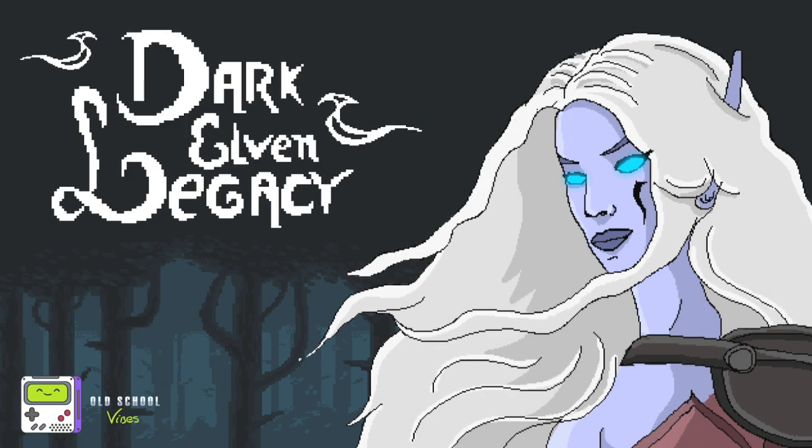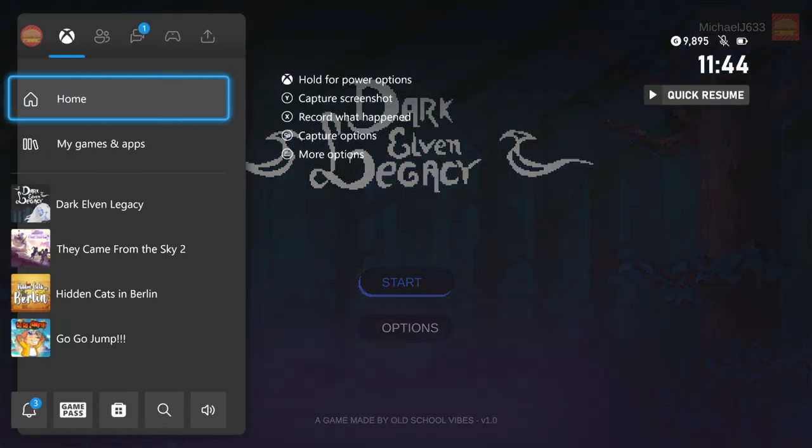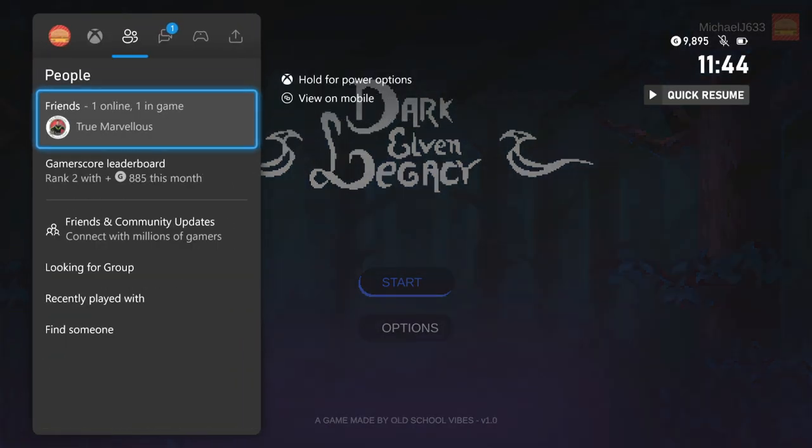Hello everybody, TrueMarvis here, welcome to another True Plays. This is Dark Elven Legacy by Old School Vibes. There are two versions of this game available — you can buy the game on Xbox or on the Microsoft Store. They are priced at £4.19, however there is a bundle you can buy in the Xbox Store, probably on the Windows Store as well, where you can buy both versions for £6.19, saving a couple of pounds.